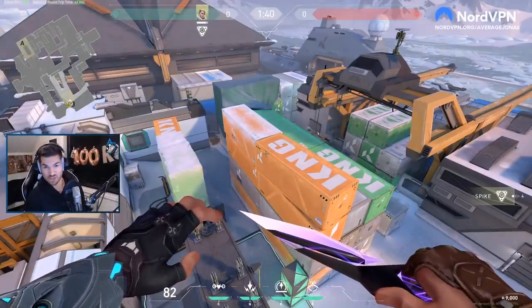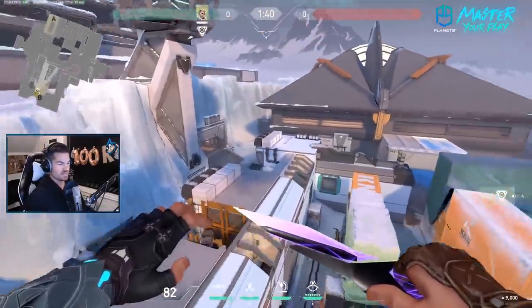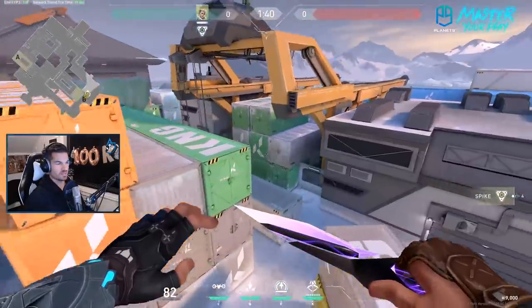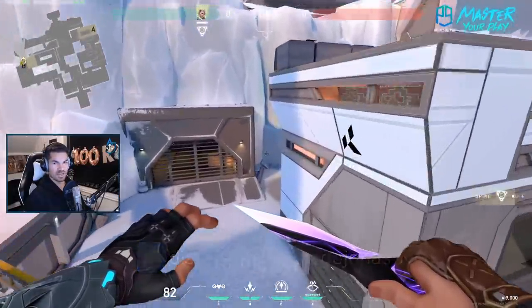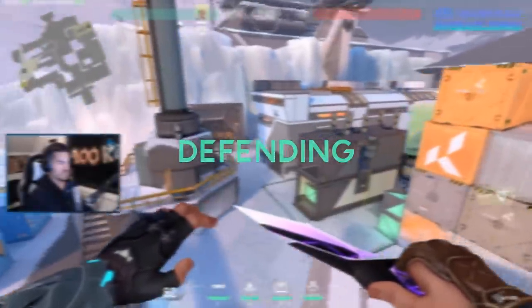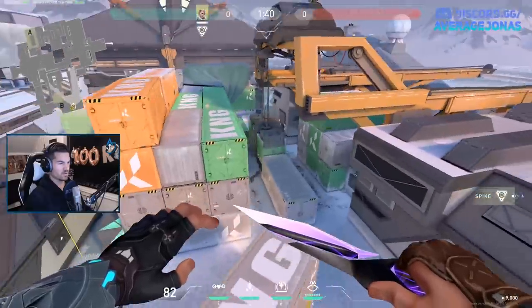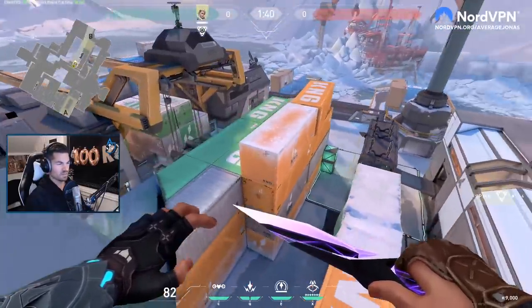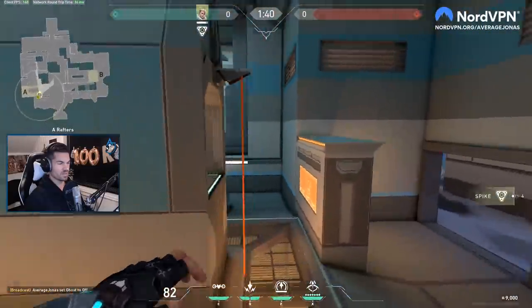Hello all Sova mains out there, my name is Average Jonas and I'm super excited to bring you the Ultimate Recon and Shock Dart lineup guide for the newest map released for Valorant, which is Icebox. I've been able to test this map for a little while now. This map has a very open B area and a very closed A area — it's literally a building with a roof and there's sadly no way to enter anywhere in the roof. So our lineups are definitely gonna be better and easier to do on B than on A, even though the angles on A are really interesting.